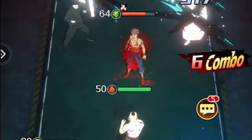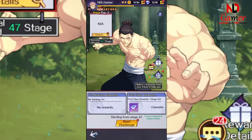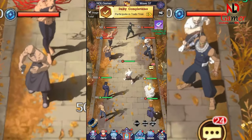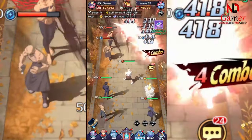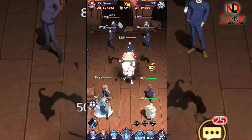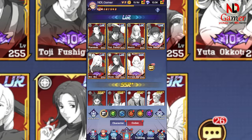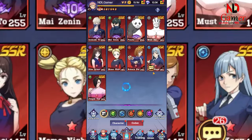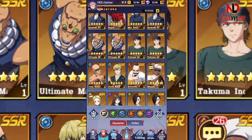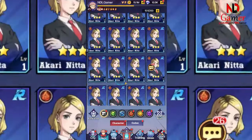Various Modes: we have options for various modes such as multiple combat modes, solo challenges, as well as team battles and competitions. Characters: this game features all the famous characters from the anime such as Kamiya, dragons, pandas, etc. You can not only collect them but also form the strongest team and fight with them.